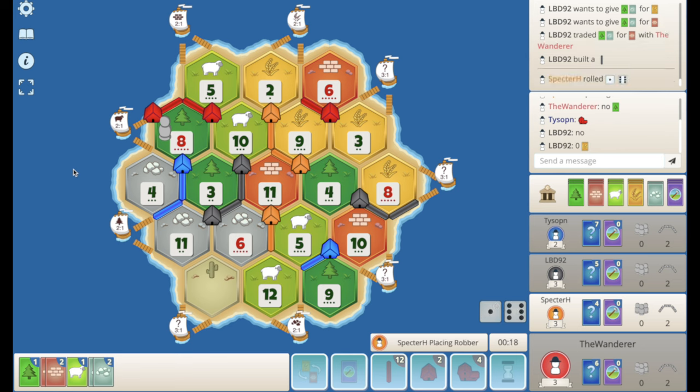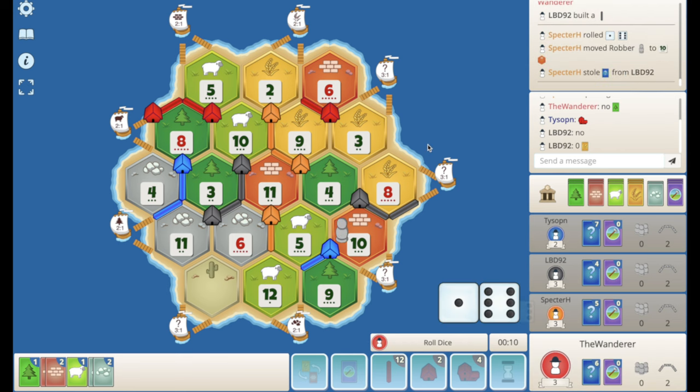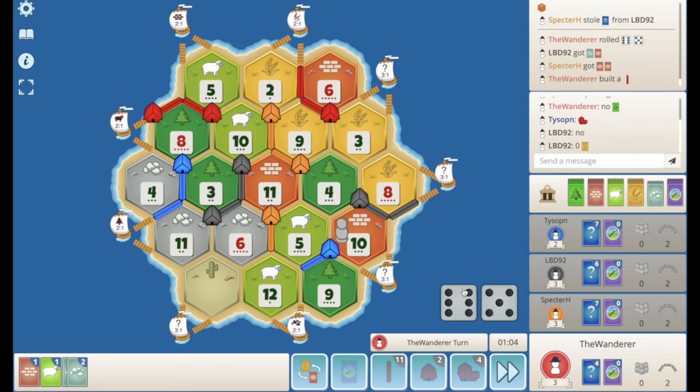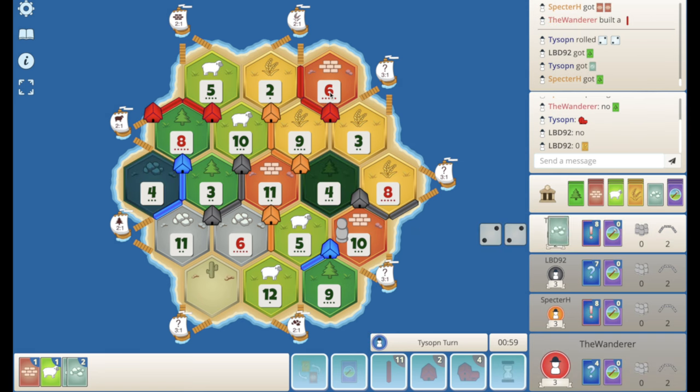Orange rolls a seven here. Blocking me is difficult unless I get soloed, so he's more likely to block black and blue together. He steals from black. I'm just happy to drop a road here to stop any thoughts of orange playing up there. Doubling up on the brick would be nice. Any sheep rolls now we can look to turn into ore, and a couple of nines and we've got that city — a city on the 8-5-10 every day of the week.